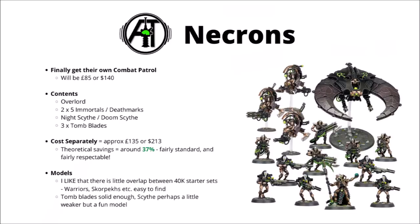It'll most likely be £85 or $140. In the box you get an Overlord — a different sculpt to the Indomitus one — two squads of five Immortals that you can either build as Immortals or Deathmarks, a Night Scythe or Doom Scythe, and three Tomb Blades. Unit composition-wise, most of them are really quite solid picks for Necrons. Immortals and Tomb Blades are pretty much fine, and the Overlord is always going to be a core choice for the army. Maybe the Night Scythe and Doom Scythe aren't absolutely outstanding for the points, but they're still quite fun models to have.